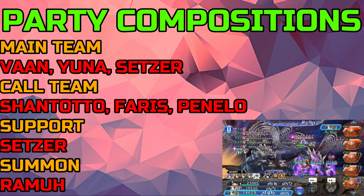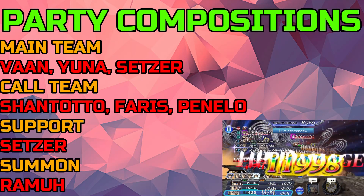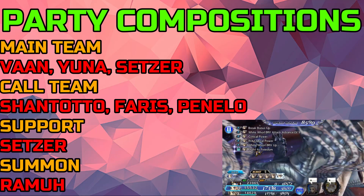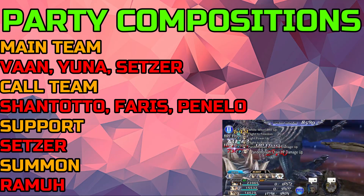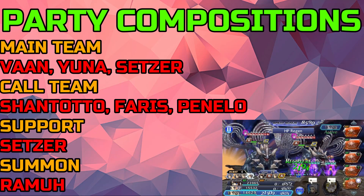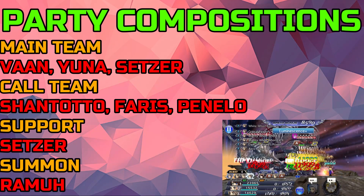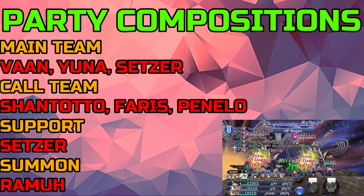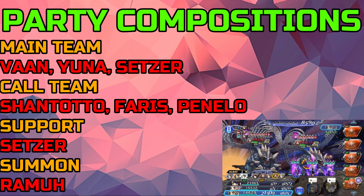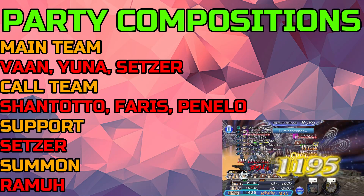The first composition is Vaughn, Yuna, and Setzer as the main team, with Chantoto, Ferris, and Penelo for the calls, Setzer and Ramu for support and summon. This is a little bit overkill, but I really just wanted to stomp my way through this. This is probably one of the best compositions — you could also switch Vaughn with Titus here if you want. I just wanted it over with and didn't want to deal with a lot of things.